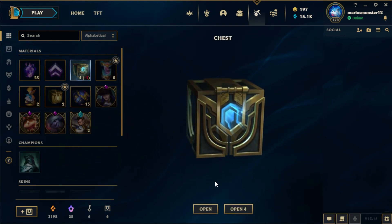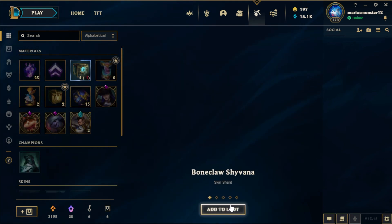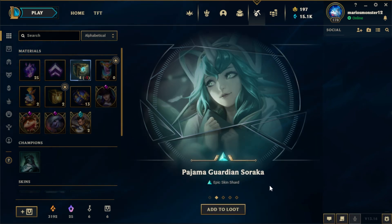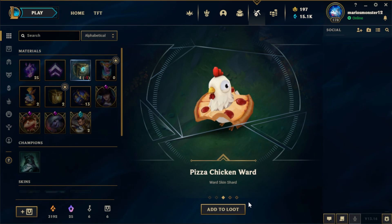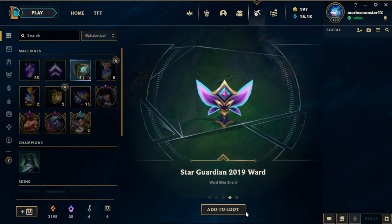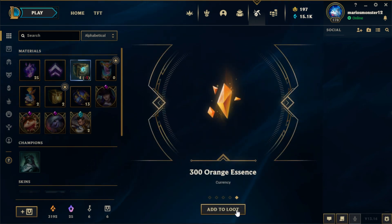We're gonna start with the Hextech chests, open four. Got Boneclaw Sivana, Pajama Guardian Seraka, Pizza Chicken Ward — that's a pretty interesting ward — another ward, and some orange essence.